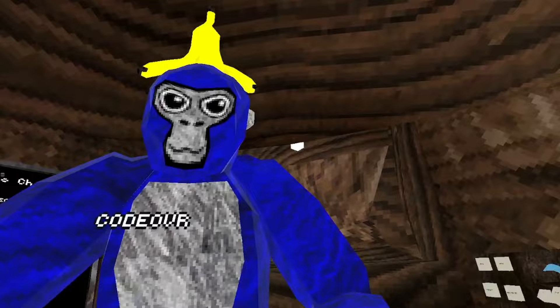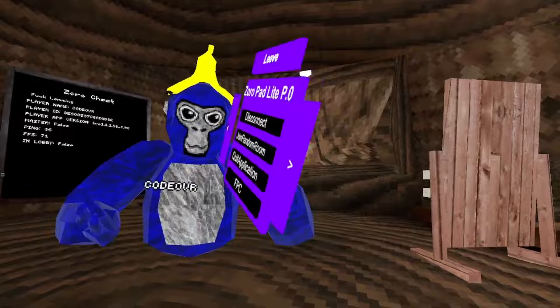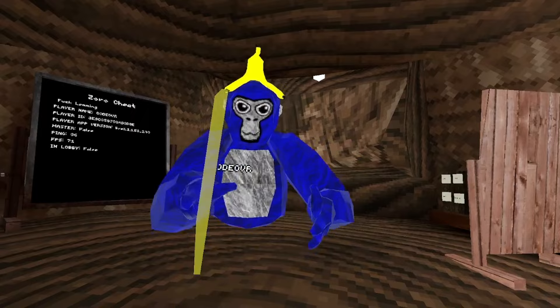Disconnect — it will disconnect. Join random, join random. Quit tap — it'll quit the app. FPC is a first-person camera. Platforms. No clip — click your trigger.